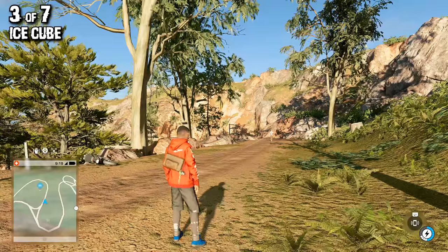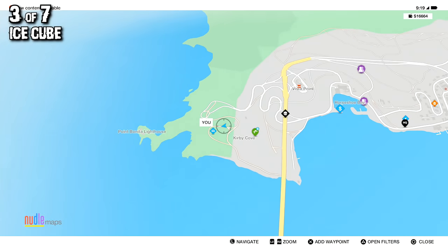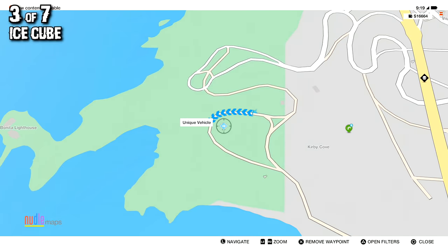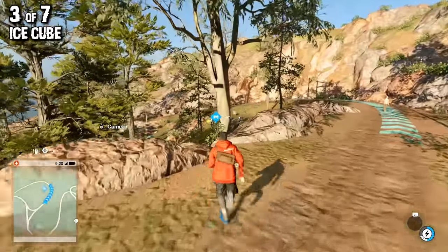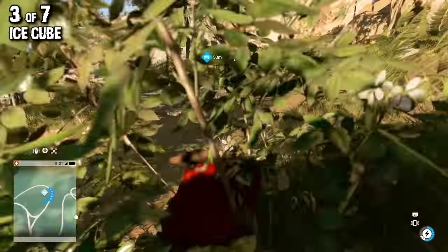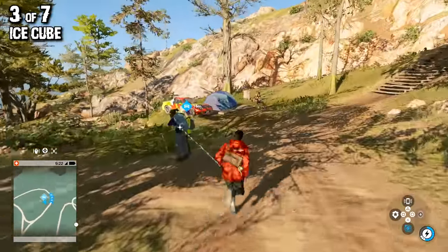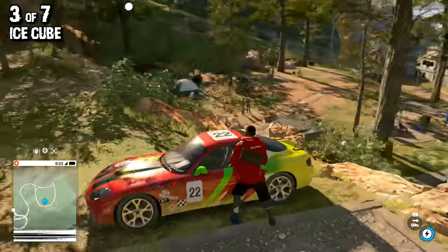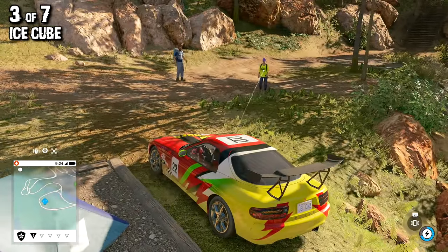Next up is the Ice Cube, three of seven. This one is found in the top left of the map, the northwest corner near Kirby Cove. It's just parked near a campsite and all you have to do is walk right up to it and enter it. I actually really like this car. There's nothing crazy unique about it other than a really cool paint job, but it seems to go really fast and has a cool spoiler. It drifts better than any other car in the game.